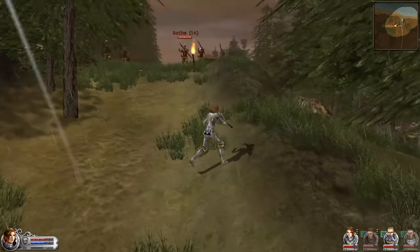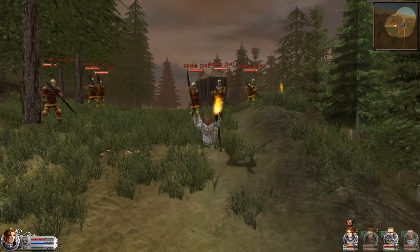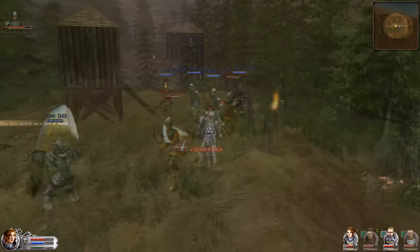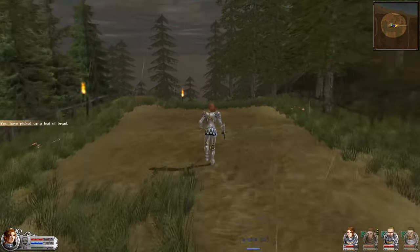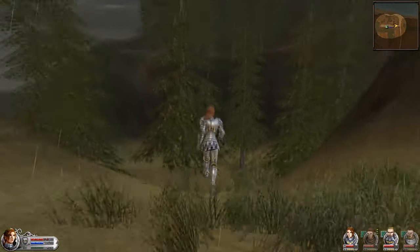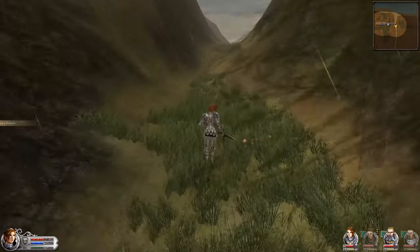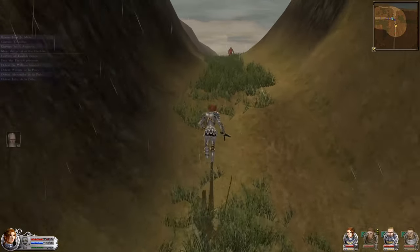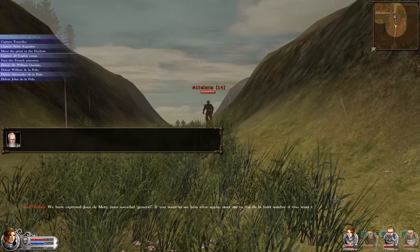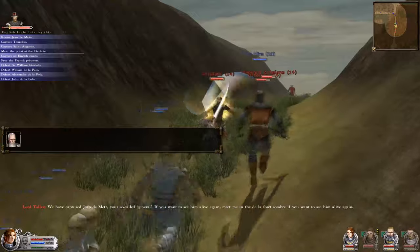After a short introduction, we are now tasked to take over the city of Tourelle. We begin by fighting a small detachment of English troops right outside of the start area, then we proceed to go south to defeat the English camps. English elements are quite easy to deal with — you just have to go into the encampment and kill every single Englishman alive. Then we receive a message from Lord Talbot, who advises us that he has captured our good friend Jean de Metz.